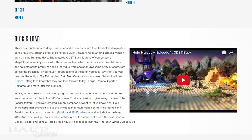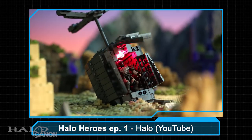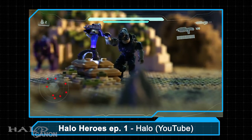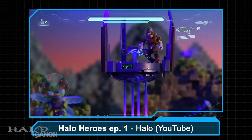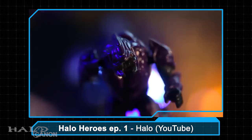After that, we have a video from Megablocks — a short little animation showing ODST Buck taking on some Covenant. The short is an advert for Series 2 of Megablocks' Halo Heroes, which also features Sgt. Forge, Romeo, Spartan DeMarco, and more. Link on the screen and in the description if you want to see it for yourself.